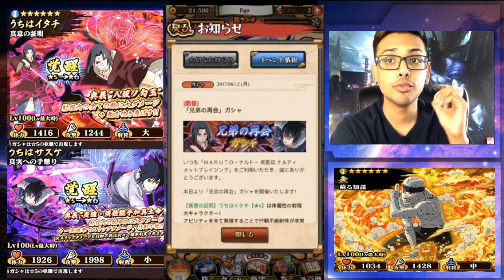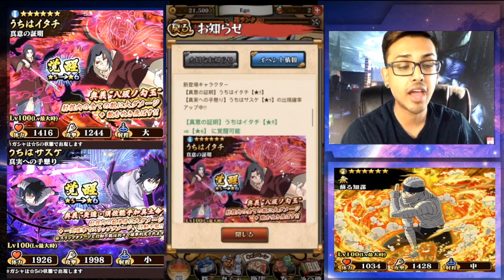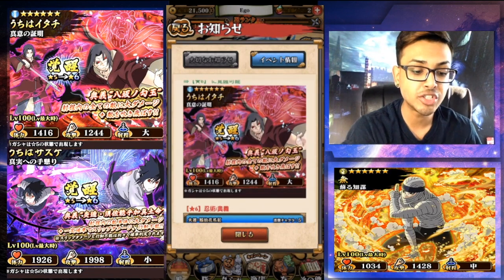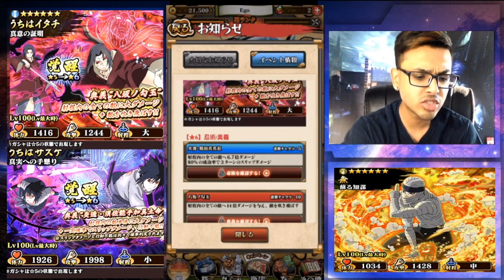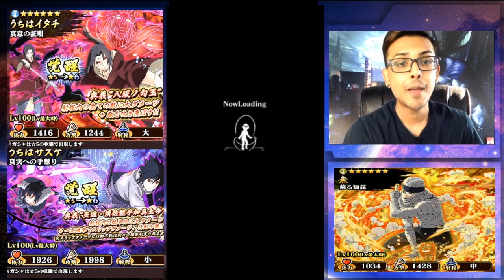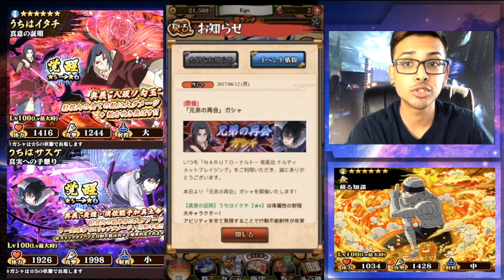I am really crunched for time because this update came out so freaking late. But anyways, back to the banner. We have Itachi — Edo Tensei Itachi — and Eternal Mangekyo Sharingan Sasuke. This Itachi is a body type unit. His health is at 1416, strength is at 1244. He's a long range unit. For 5 chakra cost, his first ninjutsu does 6.7 times attack towards enemies in range and does 80% chance of some status effect for 3 turns. Let's check this ninjutsu out — it's a fire style shuriken throw.